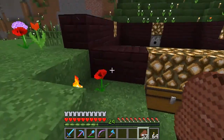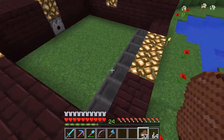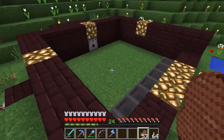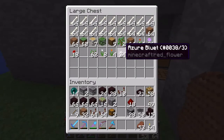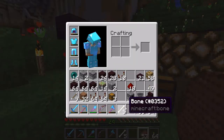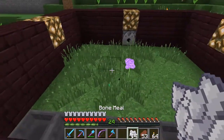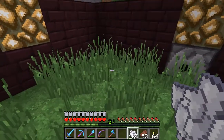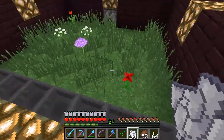I've already done one here. If you have been around my channel for a while, you might recognize this device — it is a flower farm. This particular one gives us... let's get a little bit of bone meal here and hopefully we can see some of the flowers this one will generate real quick. There we go — that's the Allium and the Poppy. So you can see some of the flowers that will generate in here.